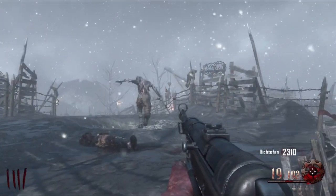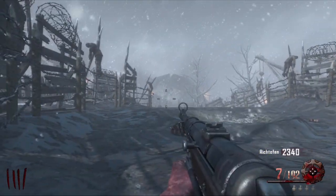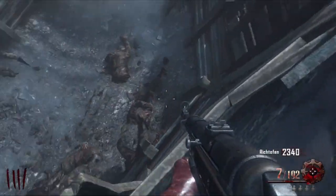You basically want to edge yourself off until you're almost like falling off. If you fall off, just run around and you can get back up — it's easy. As you can see, the zombies will run towards you and then they will start running away but then looking back, so there's sort of like a confusion, but they do stay in one spot.